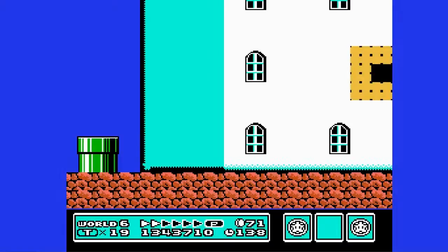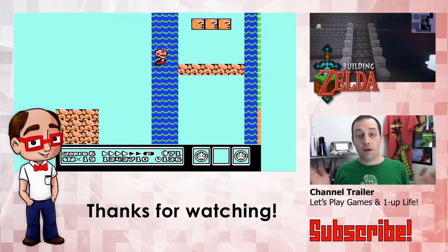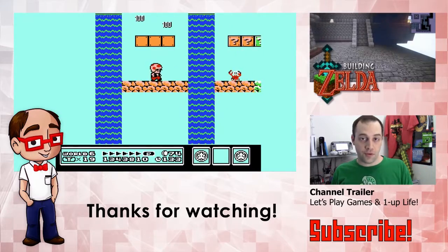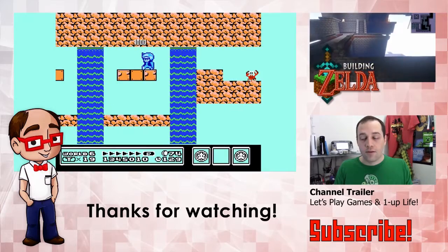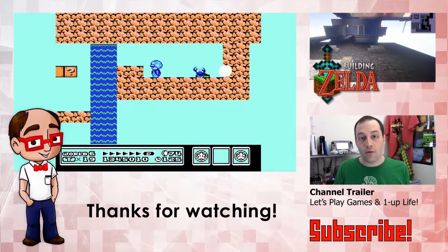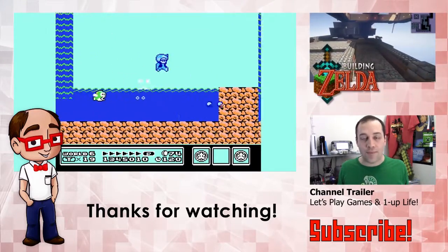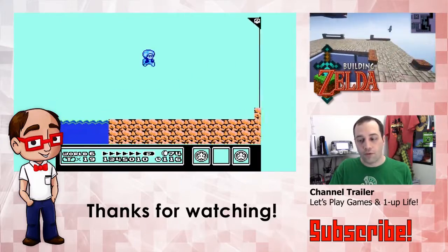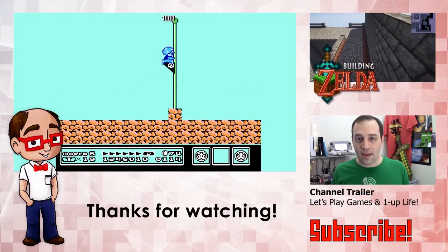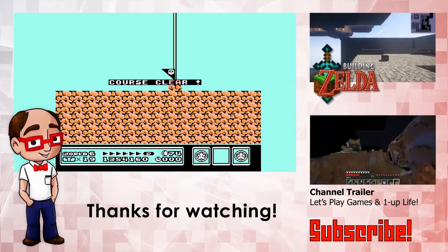We need to end the level. I don't know what the seven is or what it'll get me. We just need to end this. We don't need you. Oh, there's no way out. Crap. Alright, well, let's just end it. And we'll see you tomorrow for another episode. My name is SWChris. Bye-bye.